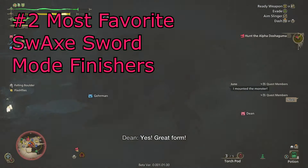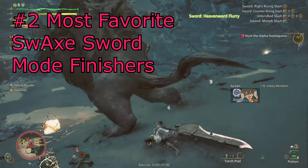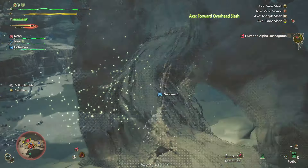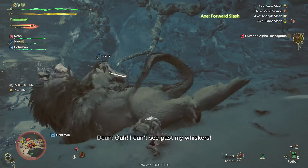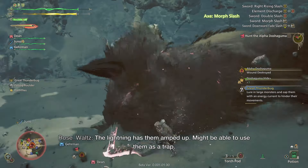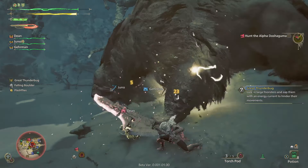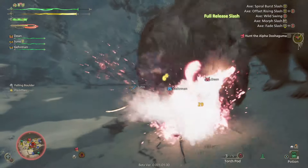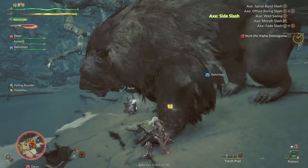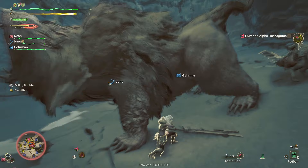My second favorite change is the extensions on sword mode for switch axe. If you're finishing a B combo or an elemental discharge, you have the option to go into a new elemental finisher. If your sword bar is fully charged, you can hold it for a super powered version. This is really cool because it means popping an elemental discharge is no longer the finisher for every single string — you can go into this instead and it looks awesome. I have no qualms with it and I'm excited to play more switch axe.